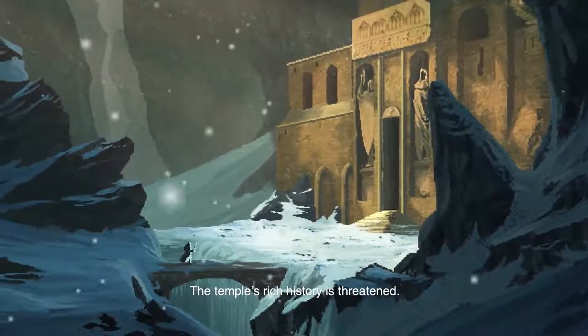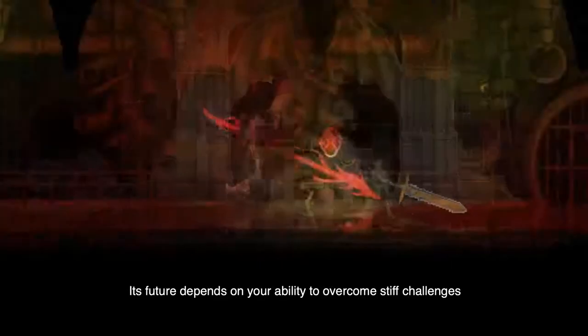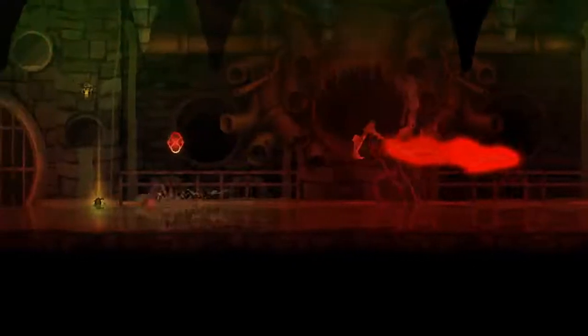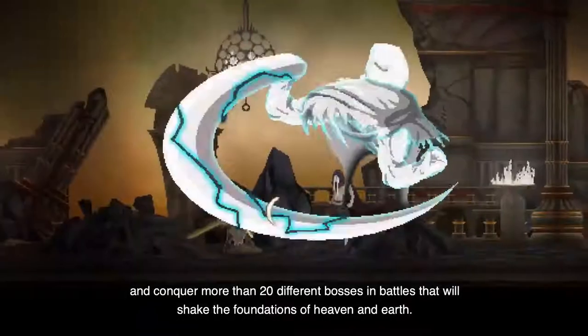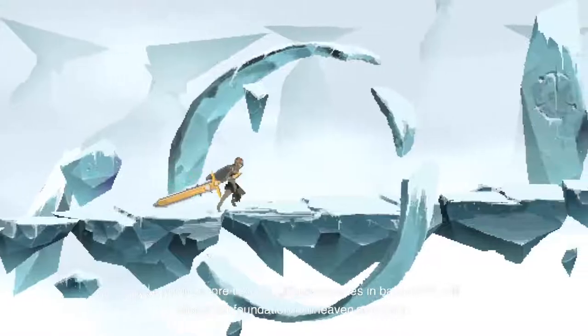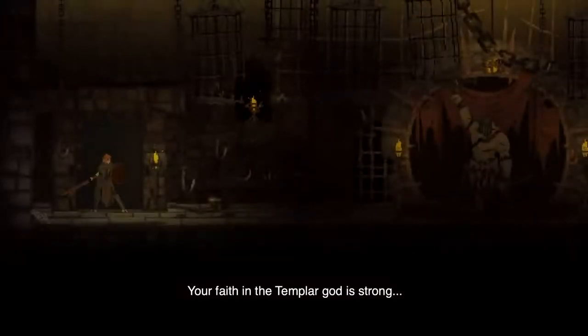These materials will help reveal piece by piece the history of Dark Devotion, letting you form your own theories about the temple and your purpose within it. The temple's rich history is threatened. Its future depends on your ability to overcome stiff challenges and conquer more than 20 different bosses in battles that will shake the foundations of heaven and earth. Your faith in the Templar Guard is strong — but do you have enough faith in yourself?